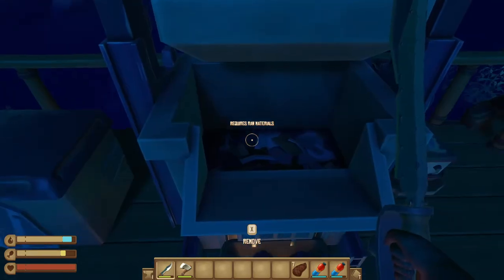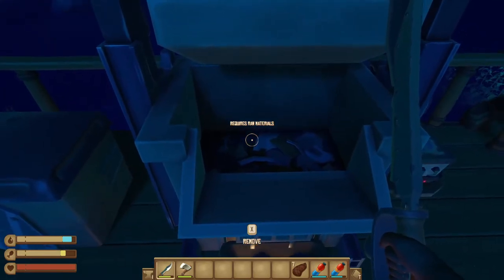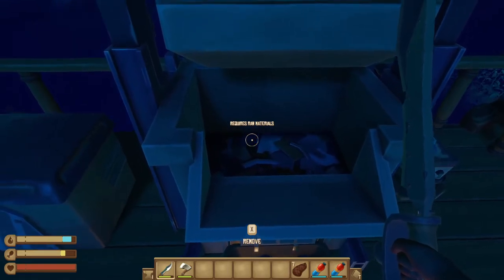So first things first is the Recycler. You've got to put raw materials in there — that's like copper ore, metal ore, seaweed, rope, stone — things that you make other things out of.